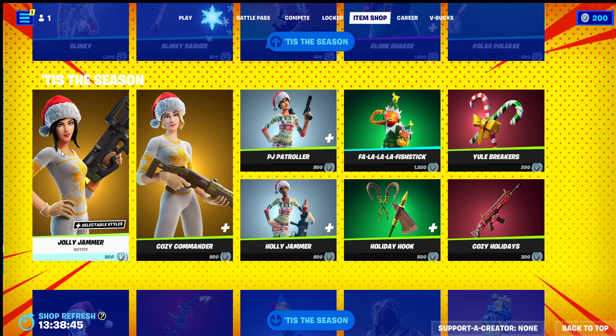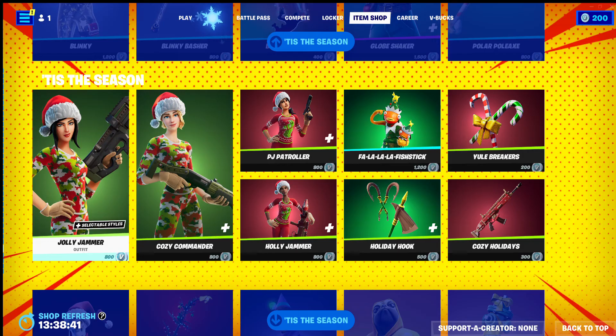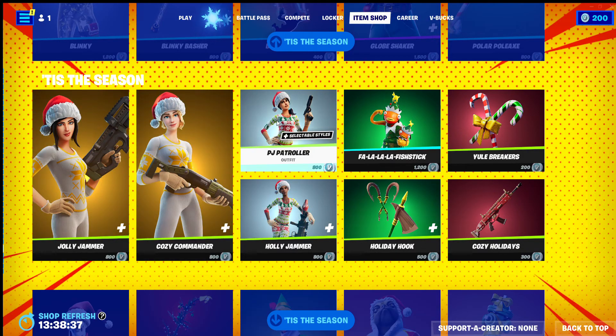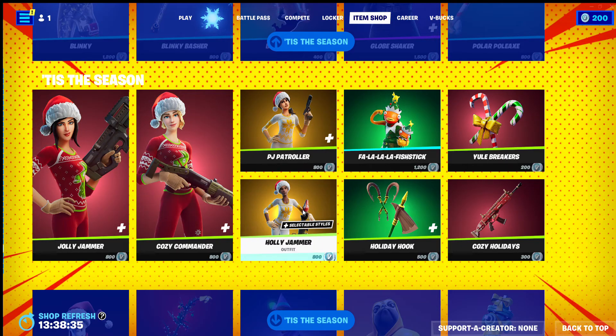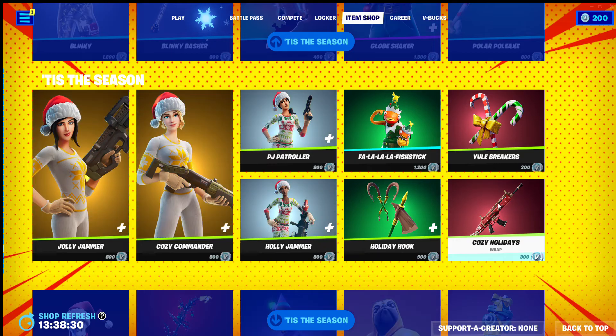In today's video we're looking at the Cozy Command Set from Fortnite, which includes the Jolly Jammer Outfit, Cozy Commander Outfit, PJ Patroller Outfit, Holly Jammer Outfit, Yule Breaker's Back Bling, and the Cozy Holidays Wrap.